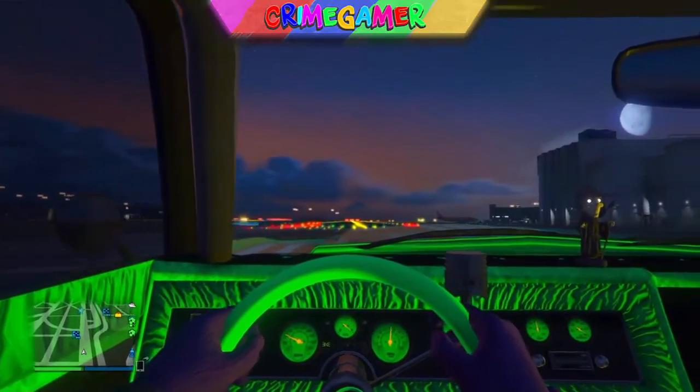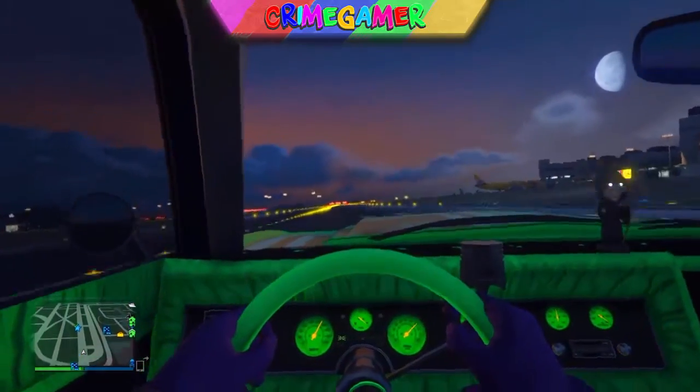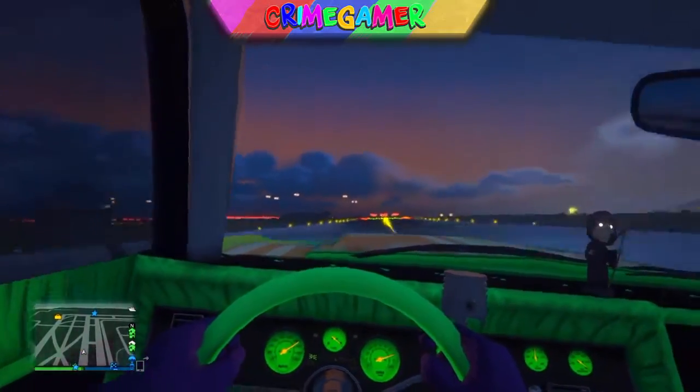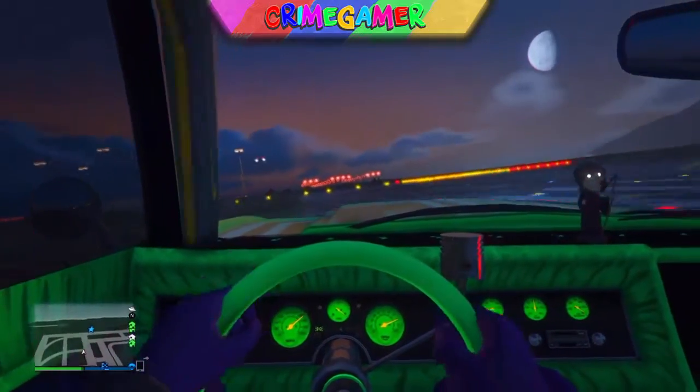Or an Adder or an Infernus. Your car will reach around about 150 — I managed to get over that. But yeah, this is a pretty cool glitch and I do recommend you guys try it. It's one of the best glitches in GTA 5 right now to get your car into top speed.